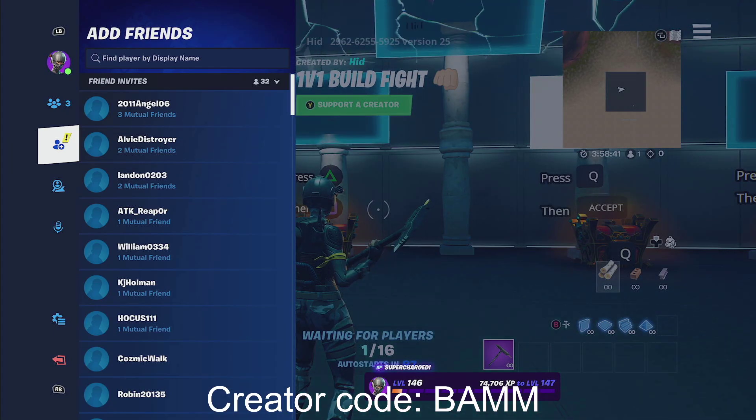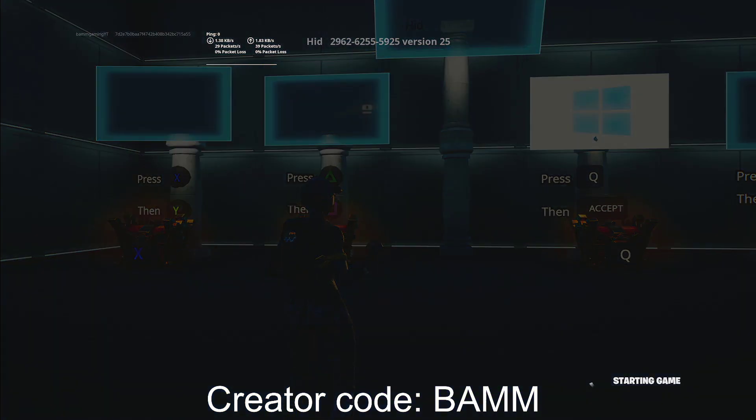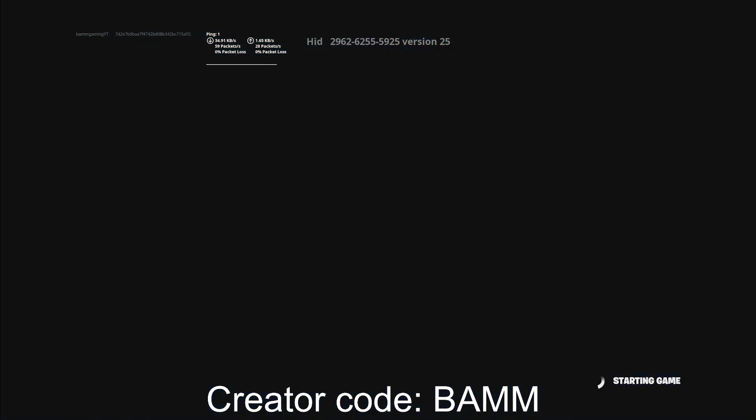Once you guys get into the map, it'll look like this. You guys are going to want to wait AFK for 5 minutes. So just go ahead and click start game. I'll catch you guys in 5 minutes because that's how you're going to get the most XP.